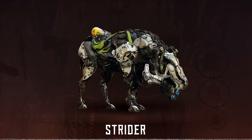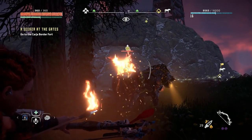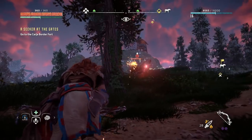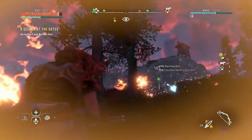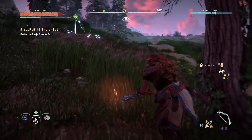Strider: Along with Watchers, Striders are some of the first enemies you'll encounter and they're pretty easy to deal with, as long as you don't let yourself get too cornered. Either get in close and hack them once you learn the override ability, or use a fire arrow on the blaze canister on its backside to take it out, along with any nearby enemies, in a huge explosion.